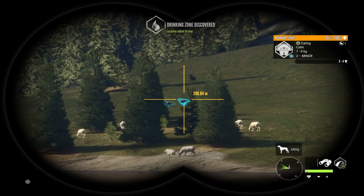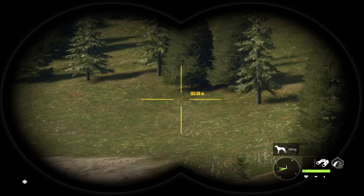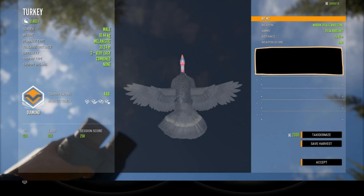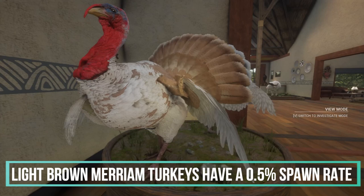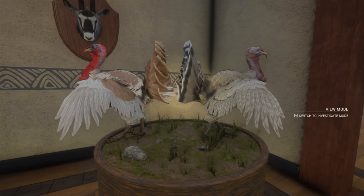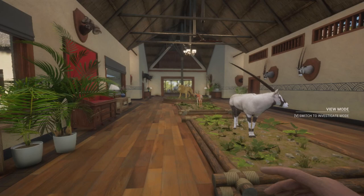Moving on to turkeys — Merriam turkeys here in Silver Ridge Peaks are a lot of fun to hunt and they actually come in four different rare variations: light brown, melanistic, leucistic, and albino. The very first time I shot a melanistic Merriam turkey I actually did not taxi it because I did not even notice — I expected the entire turkey to be black, and that is not the way it is with melanistics. This is a light brown Merriam turkey on the left; the one on the right is a leucistic Rio Grande turkey from Rancho. These are the most common of the rare variations for Merriam turkeys.